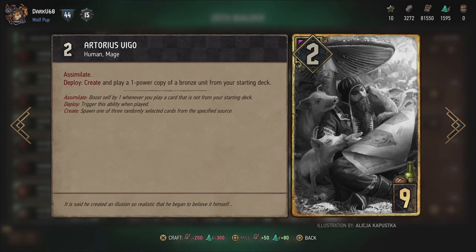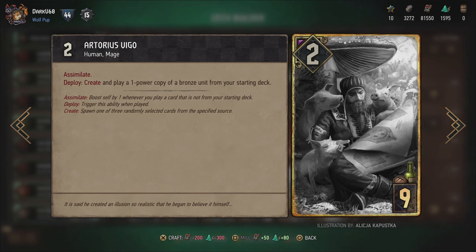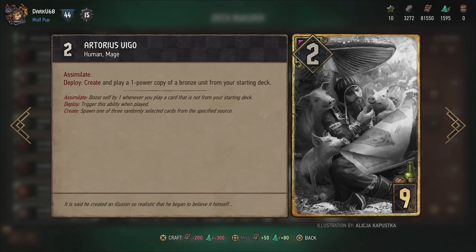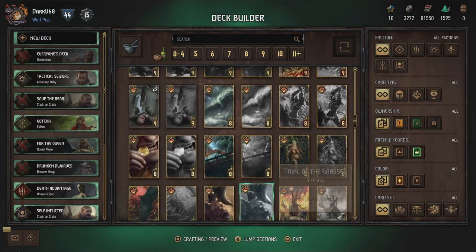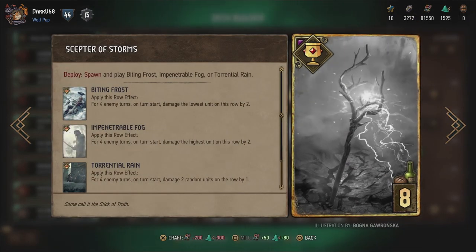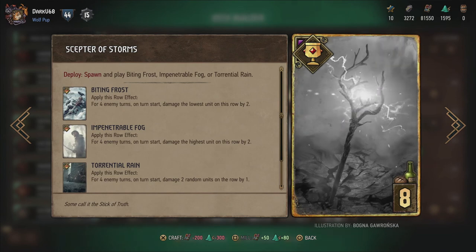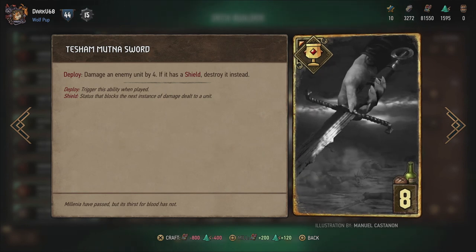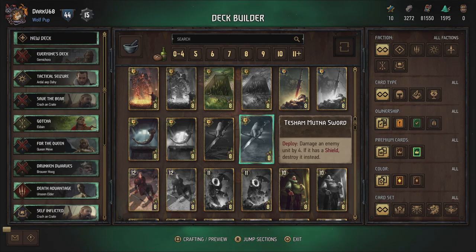And then Artorius Vigo - assimilate, and create and play a one power copy of a bronze unit from your starting deck. There are probably a few cards that can actually make that useful. To end it, the Scepter of Storm - spawn and play Biting Frost, Impenetrable Fog or Torrential Rain. I think it is random, because you don't create it - just a random weather effect, which is peculiar. And the Tesham Mutna sword - the vampire sword. Damage an enemy unit by four, or if it has a shield, destroy it instead. So a lot of artifacts that actually have deploy abilities, which is interesting.